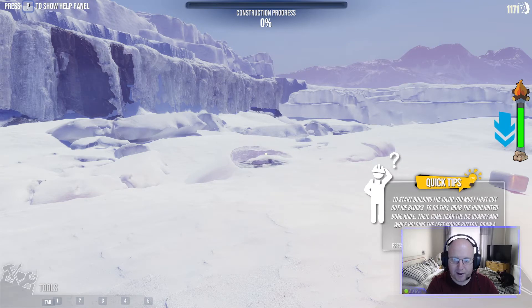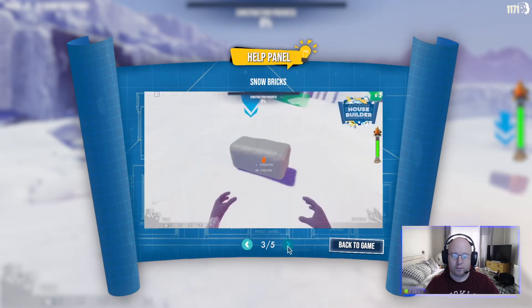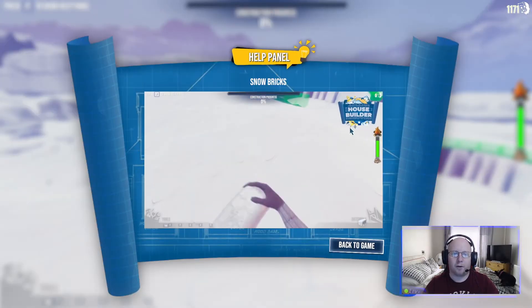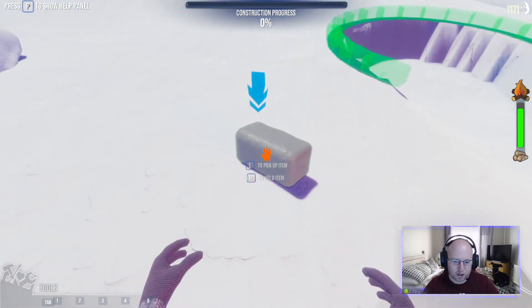If you need help, just press P on the keyboard and up comes all your button help — a little help panel you can flick through. It will also tell you what to do as you go towards items, with a little help panel that pops up.